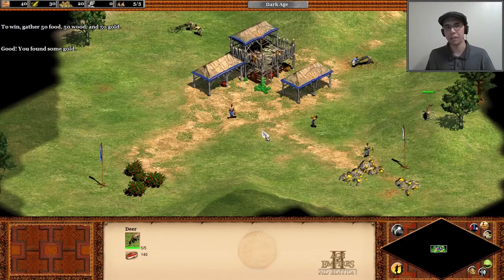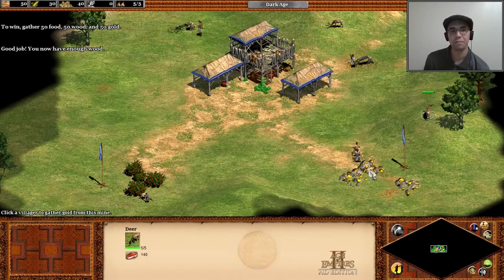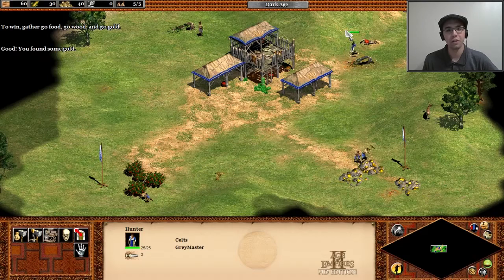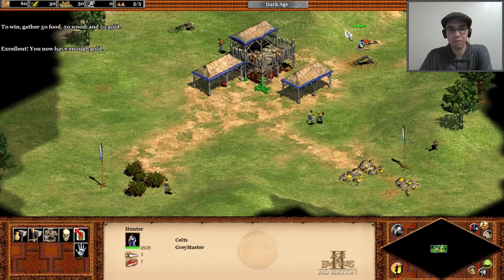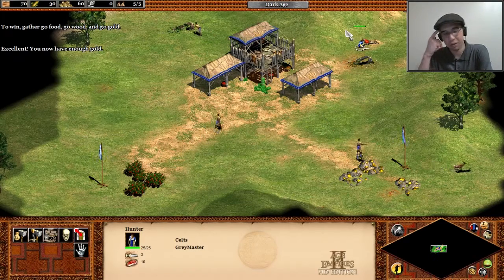There are also sheep — you can actually herd them. Go near them, they become your units, and you can move them. Gold is used for market stuff and for things that require metal. You get those from gold mines. Stone is not really needed until later in the game — it's used to make castles and such, and you get it from stone mines.